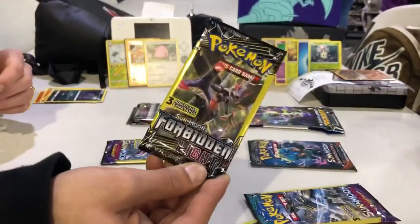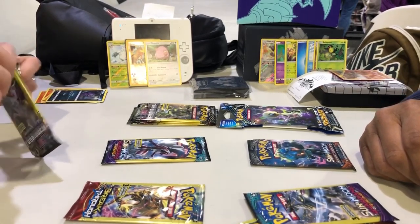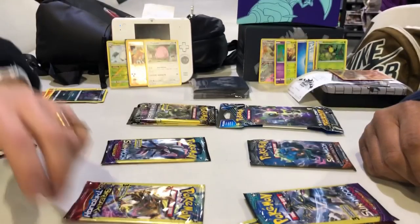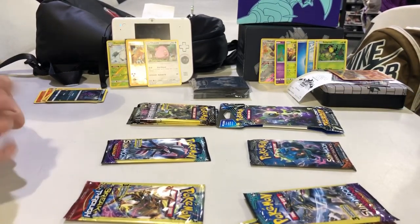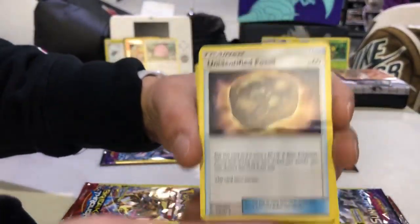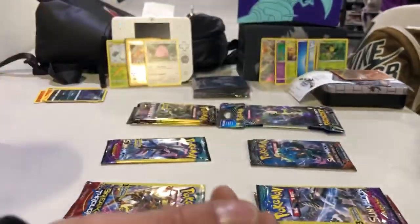Opening up another Sun and Moon Forbidden Light pack. I kind of like these Dollar Tree packs — only three cards so it goes by kind of fast. With regular packs you have a lot of anxiety opening up ten cards, sitting there shaking the whole time. Starting off we got Fomantis, an Unidentified Fossil, and Forretress — and that is a rare. Not bad.